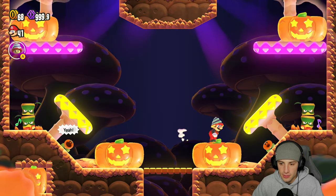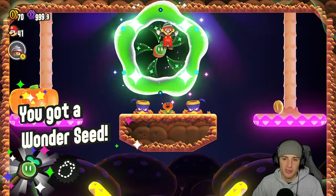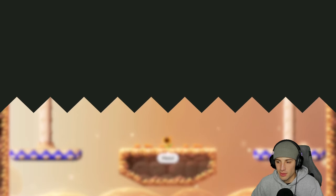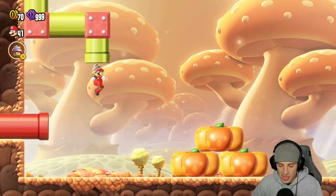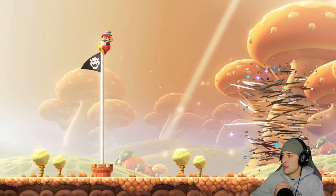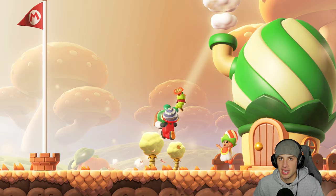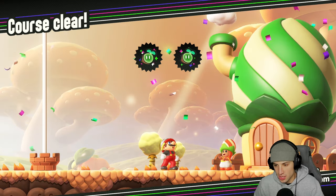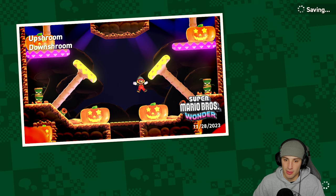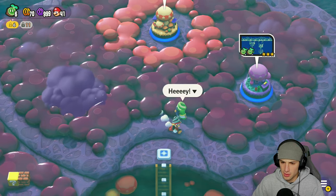Look at the piranha plants - yo these dudes are moving! Look at them boogieing - my boys! The pea plants, all day. Pumpkin party yes sir! Can I get up here? I can - pumpkin party's over. Grab the wonder seed and all the pipes up here. Top of the flagpole - expert! A lot of the flagpoles are easy. They implemented top of the flagpole in Super Mario 3D World on the Wii U, which they remade for the Switch - so good, great multiplayer game. I want them to make a 3D World 2.